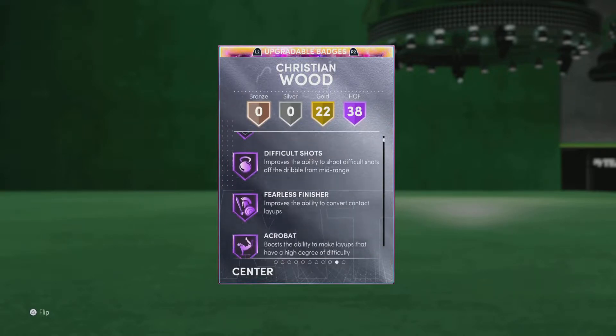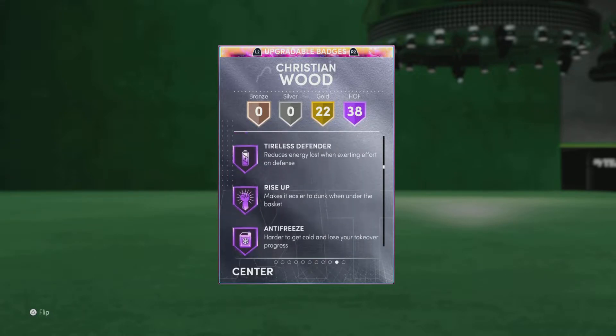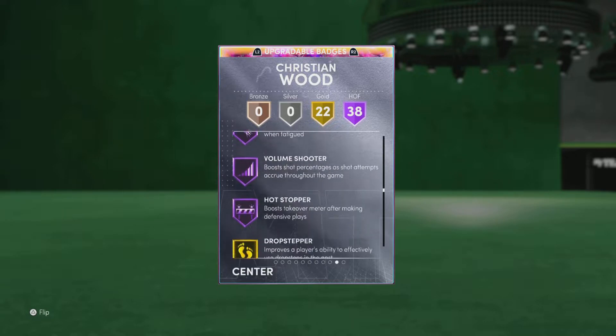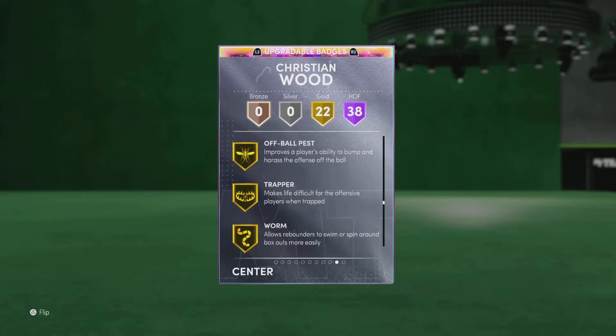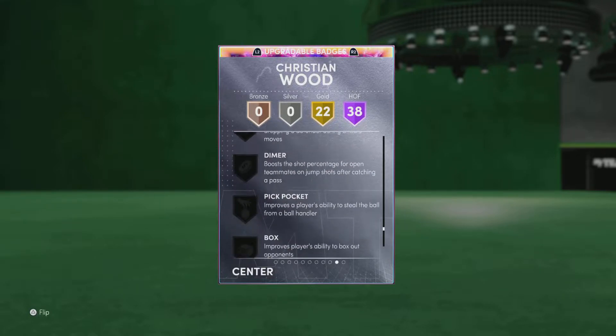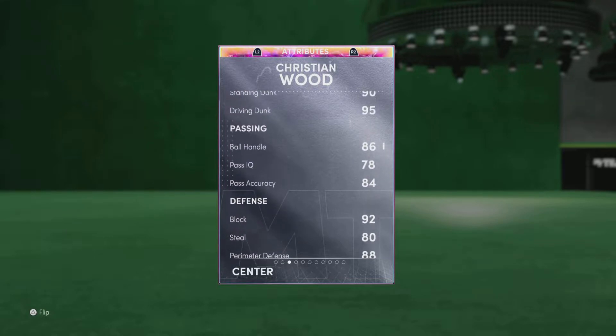The only important Hall of Fame badge he's missing is Blinders — he doesn't have any Blinders at all. You could add Blinders if you're using him, but outside of that there's not much point. He does have Tight Handles Gold which is good. Going to test him out in freestyle and then hop into a game.